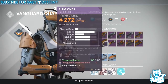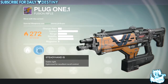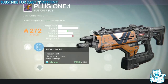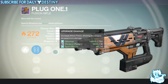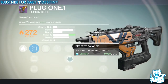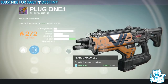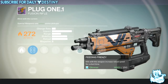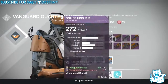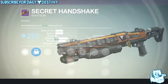Then we have Plug One.1, a solar damage fusion rifle. It has Steady Hand IS, Red Dot OES, and Red Dot ORS1. Perks include Performance Bonus — kills grant bonus reserve ammo — Flared Magwell, Perfect Balance, Armor Piercing Rounds, and Feeding Frenzy for increased reload speed. It hasn't got an increased charge rate perk, which is what I always look for in a fusion rifle, so I'm not really looking forward to that one.